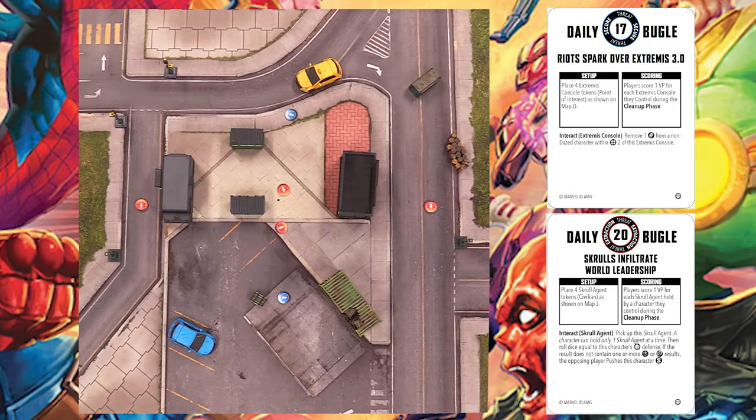The scenario today that we ended up with: our secure is going to be Riot Spark over Extremis 3.0. One VP for each Extremis console you secure during the cleanup phase, and the interactions you can heal with them. The extraction is going to be Skrulls Infiltrate World Leadership — four Skrull agent tokens on the map. You score VPs for each Skrull agent held by a character during the cleanup phase, and when you pick them up, the Skrulls might beat you up and push you around depending on your rolls.